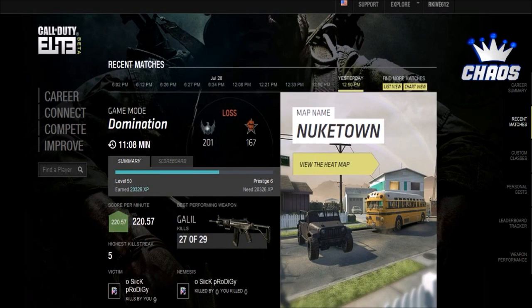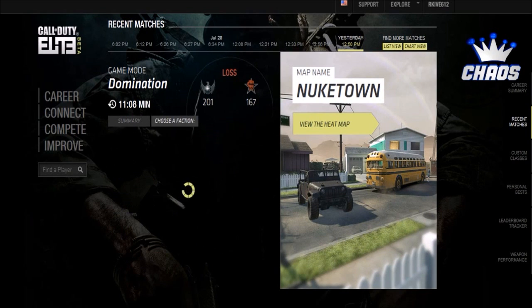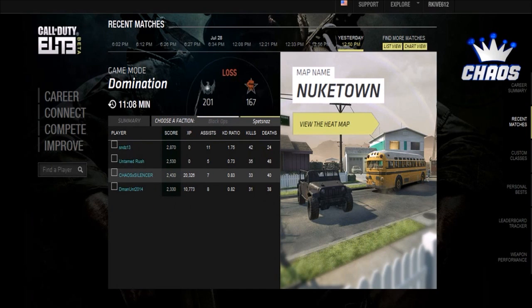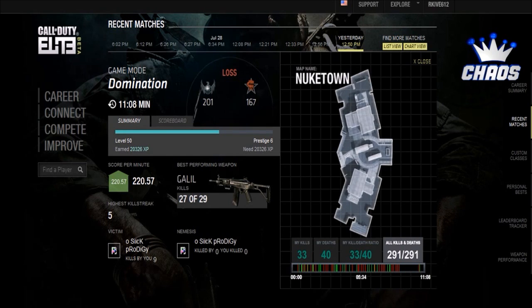There is nowhere to run or hide with this Call of Duty Elite service — it tracks absolutely everything. You can see the game mode, domination, the map is Nuketown. You can check the heat map, you can see everybody that was in the match: assists, KD, kills, deaths. This thing has so many different graphs, maps, and tracking units — it's insane. We're on recent matches right now.